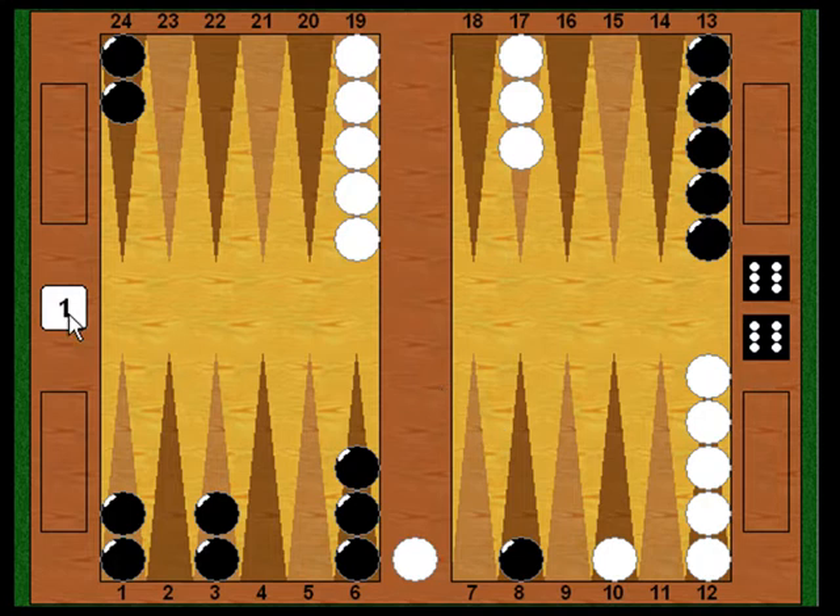Black doesn't waste any time taking advantage of his edge. He turns the cube to two, putting the question to White: do you want to finish this game, or surrender a point right now? Black has the advantage, but it's not yet overwhelming. He's got threats — if he rolls a three next turn he'll hit White, put a second checker on the bar, and rolls like 4-2 and 6-4 could make another inner board point. Sometimes players get scared and give up here, but that's a mistake. White makes the correct play and accepts the cube.